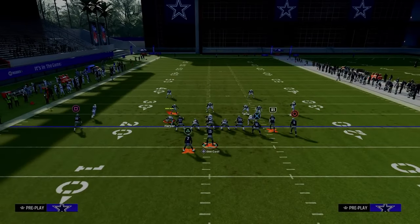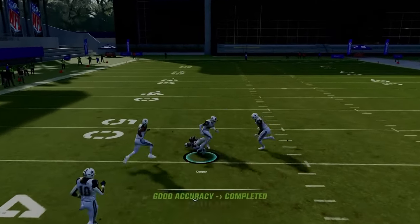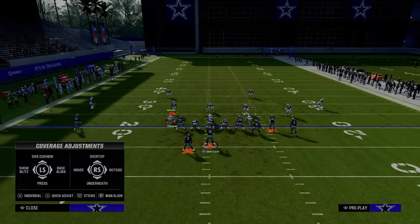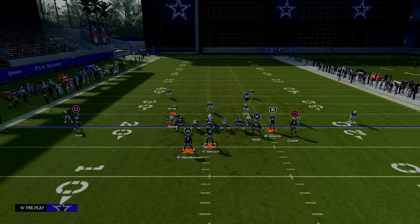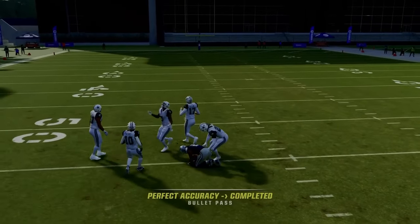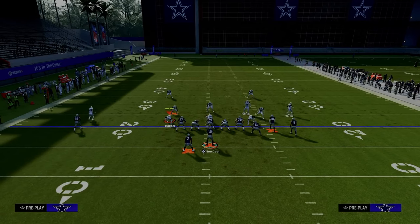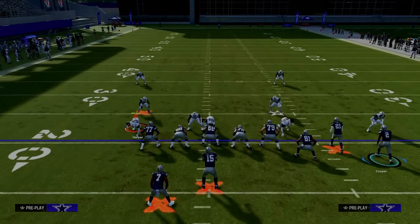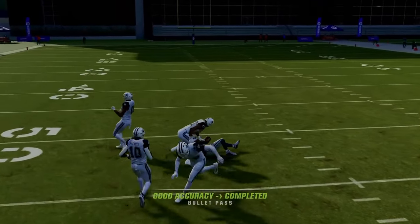Against zone coverage — specifically cover four drop — the safeties are not going to play this post. This is one of the real reasons I think this is the best play in the game: the post goes out wide and then sharply cuts under the safety, getting into a soft spot of the defense. With Set Feet Lead you can pass this ball in very easily, which is why the Colts playbook has been the best playbook in the game pretty much since the beginning.